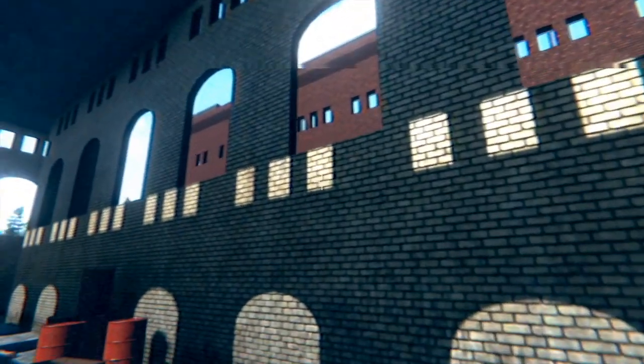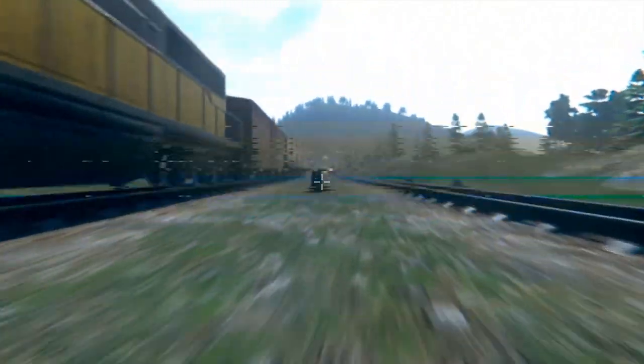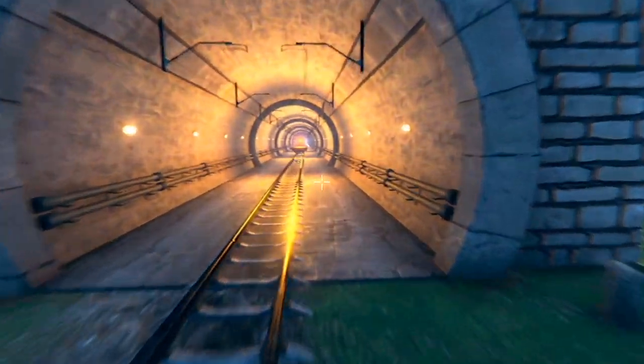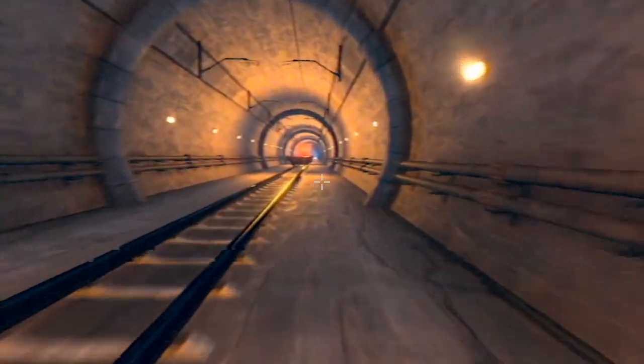You see that factory there? You can fly inside it. Those smoke stacks on top — you can dive those gaps up there, though it's never ended well for me. I can usually drop in but I've never been able to get out. There are also a couple of tunnels here you can fly through.